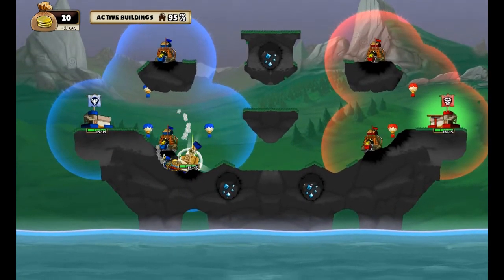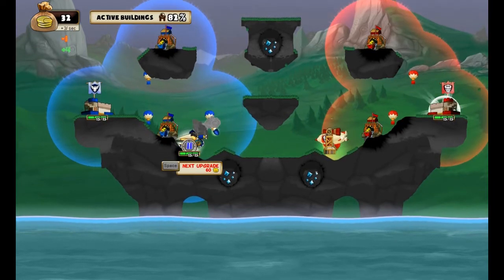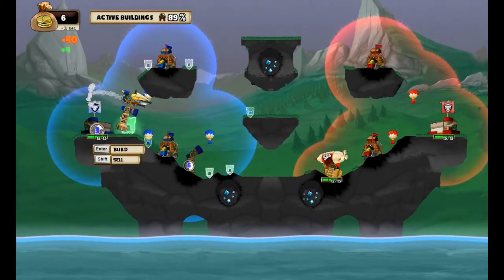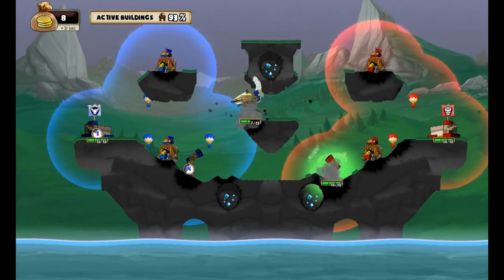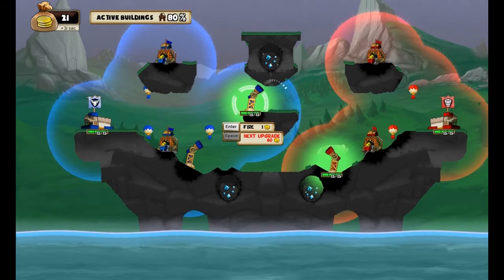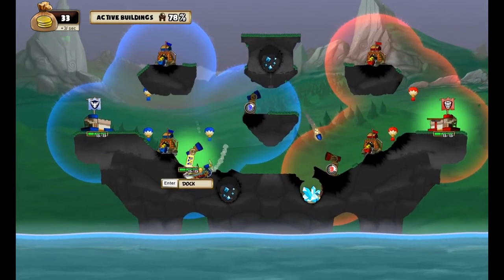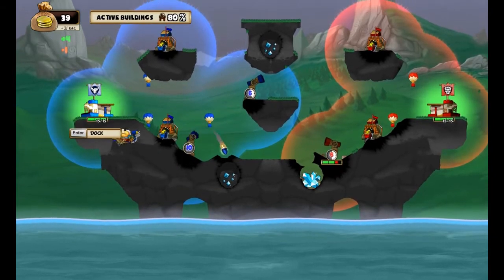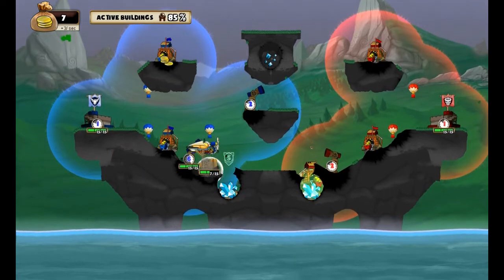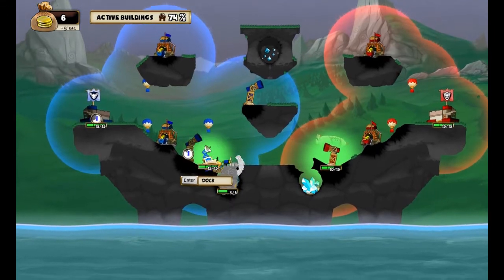Once that turret has been built, I'm going to fire a thing at the floor, and hopefully get down to that diamond deposit which lets me get even more money - which is a favourite thing of mine in this game. Money helps you buy things, pretty obvious. What I need as well is one of these defence towers and one of these, so I can get more money.